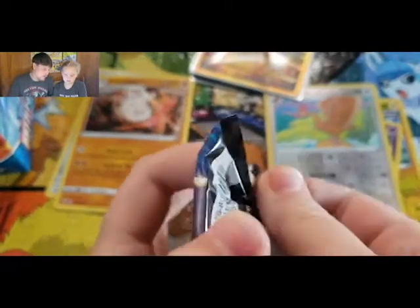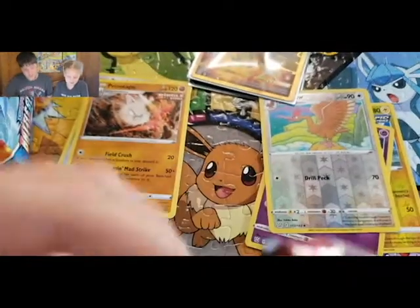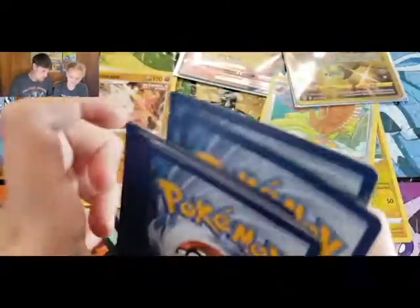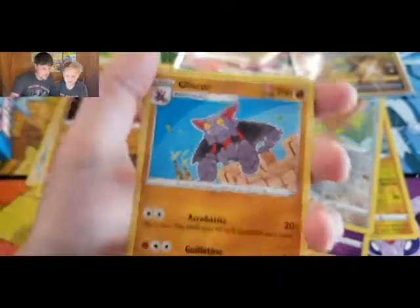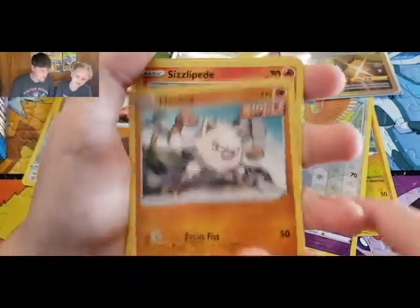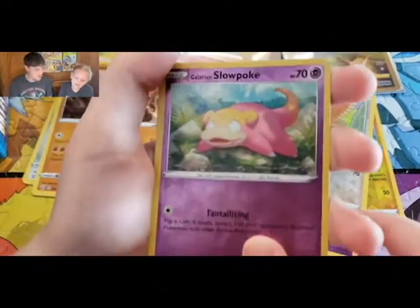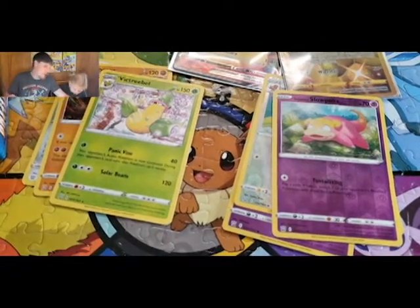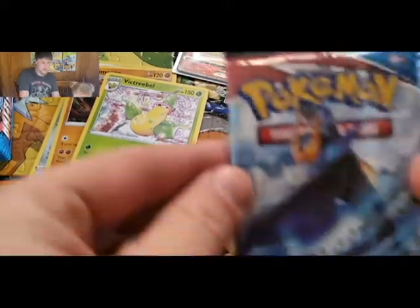Go ahead Riley — I'm gonna do this Tyranitar artwork pack, let's see what you get. You seem to have all the luck. Just a green code card — that's all right. Upside down fighting energy. We got Hoppip, Nidorino, Sizzlipede, Baltoy, Slakoth, and a Victory Bell.